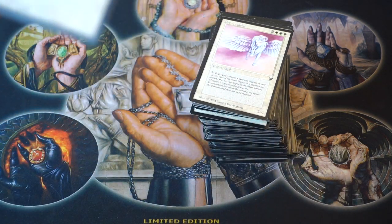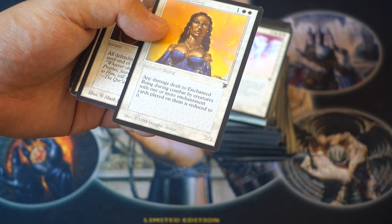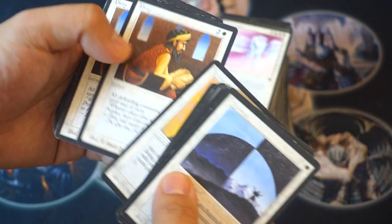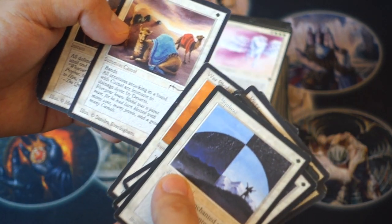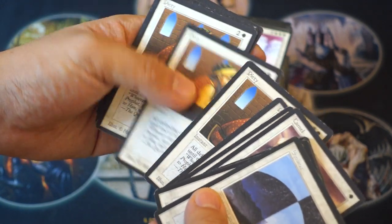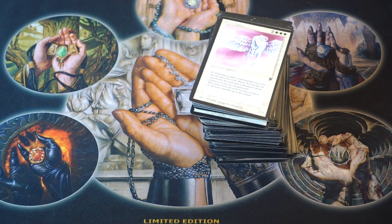Summon Being. What is this? Any damage dealt to enchanted being during combat by creatures with one or more enchantments is reduced to zero. War Elephant — this one is getting up there. Oh, Camel — Camel is now expensive. Morse Cavalry — this is not the worst card you could be playing at the time.